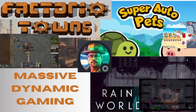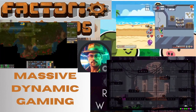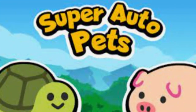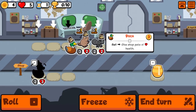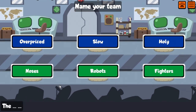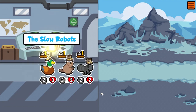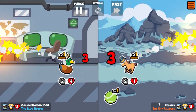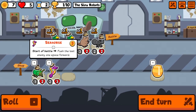Welcome back to Super Auto Pets, we're back in the weekly again on a Friday. We're gonna take whatever the shop gives us as usual — we'll take the duck for later, be the slow robots, and take a first win. We'll grab another duck for future purposes.